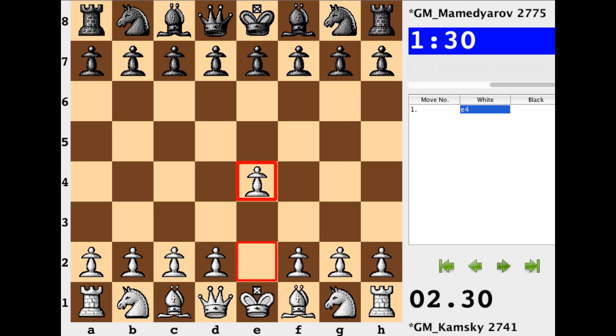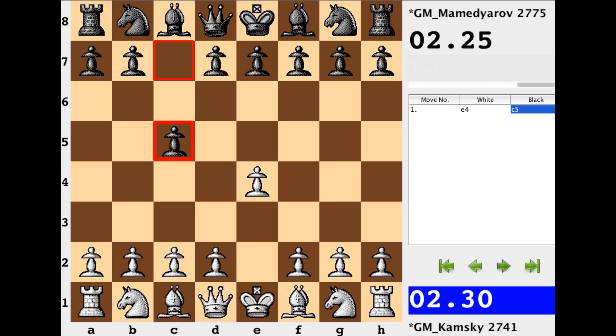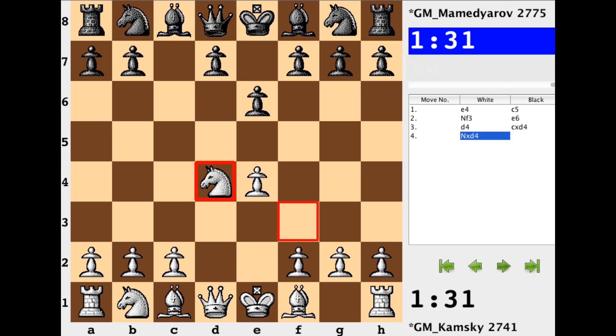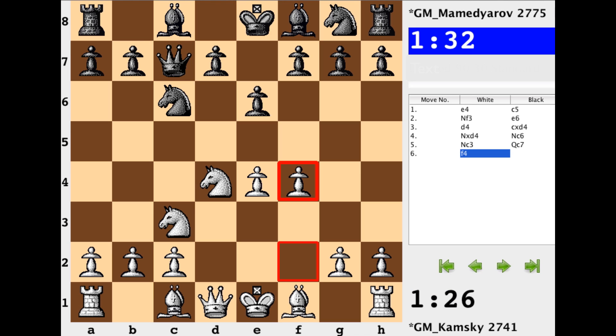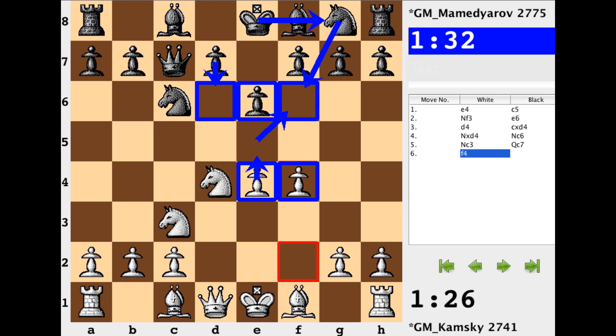Komsky opened with e4. Mamadiarov played the Sicilian defense. Nf3, e6, d4 — the open Sicilian — and after Nc6 and Qc7 we have the Taimanov-Bastrikov variation. F4 is a common white pawn formation aimed at combating the small pawn center of black consisting of e6 and d6. It looks to one day maybe play e5 to kick away a strong defensive piece on the kingside, or even f5 to soften up the black pawn formation and try to get the e6 pawn to move so that the knight on c3 could hop into d5.